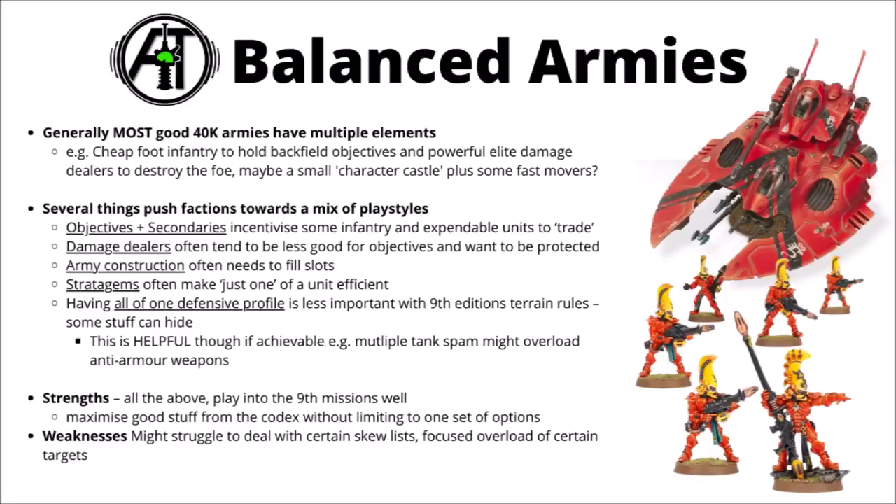Compared with at least past editions, where having one big defensive profile was very important so you didn't get alpha striked off the board, with 9th edition line-of-sight blocking terrain rules it often means you can hide a decent chunk of your army, so having everything be super tough to the enemy alpha strike isn't actually that essential. For that reason you do get a whole bunch of armies that maybe have one core playstyle but then have a bunch of support, allowing you to reap the benefits of shooting and melee, heavy hitters and expendable units, some tough battle line units, and some things that can skirt around the edges and make good use of terrain.